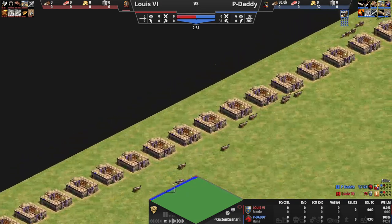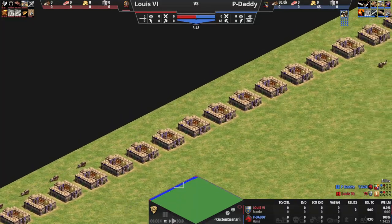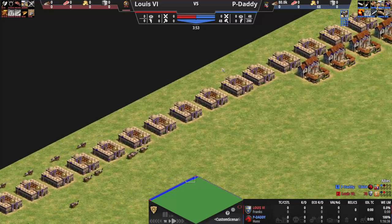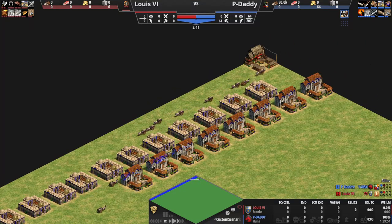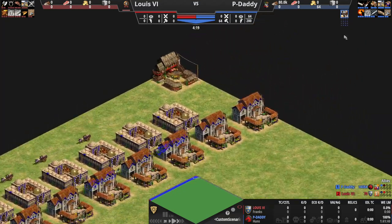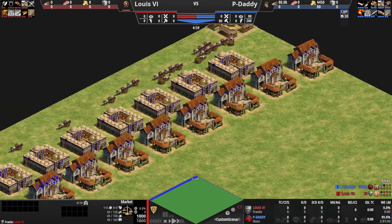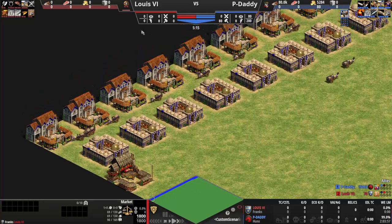There's one more exploit I want to talk about. When these guys drop off — they are so freaking quick — the trade carts become empty once more. Now you can actually send these empty ones back over to the red market and that will fill them up again. This is a really nasty trick that you can do.